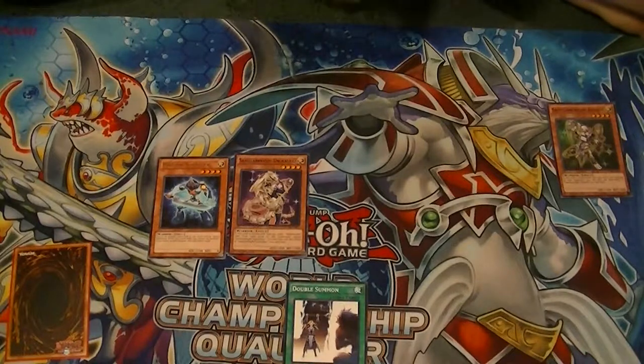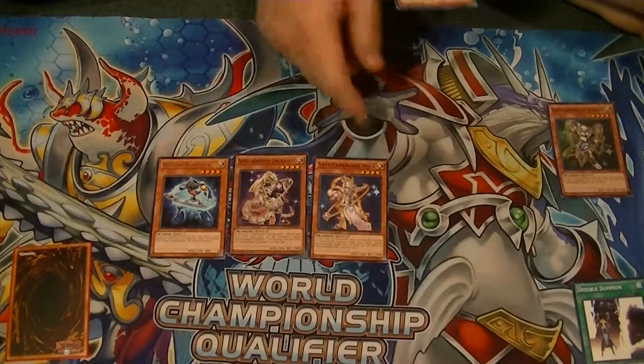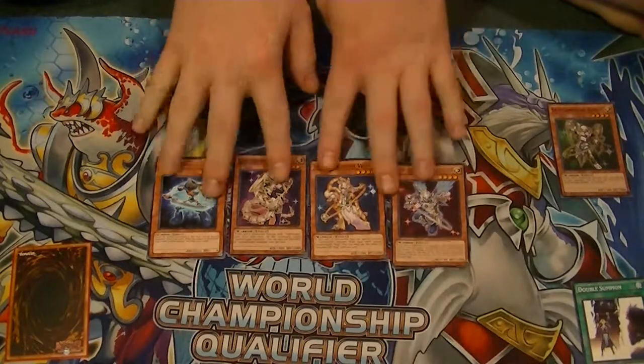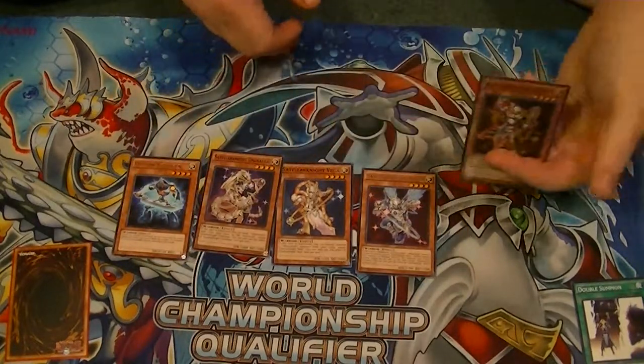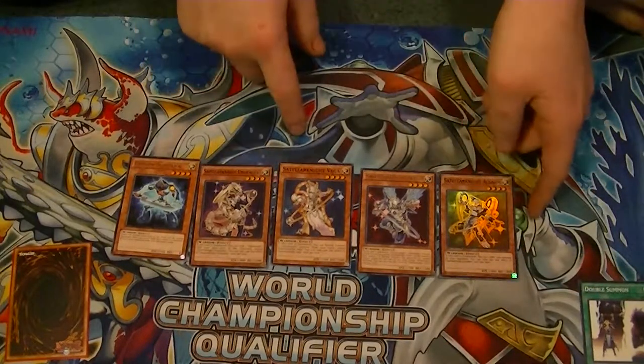Make sure you activate the spell card Double Summon — it allows you an additional Normal Summon this turn. Then you're going to Normal Summon Vega from your hand. Vega is going to let you Special Summon Altair. Altair will now let you Special Summon your Stellarknight from the Graveyard — in this case it's Alsam — so that deals your opponent 5,000 points of damage.